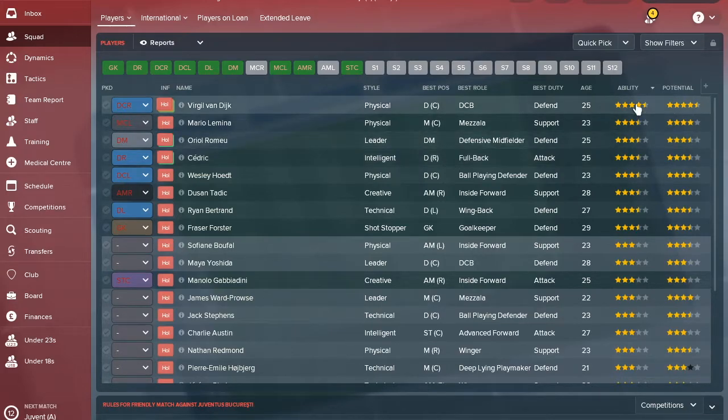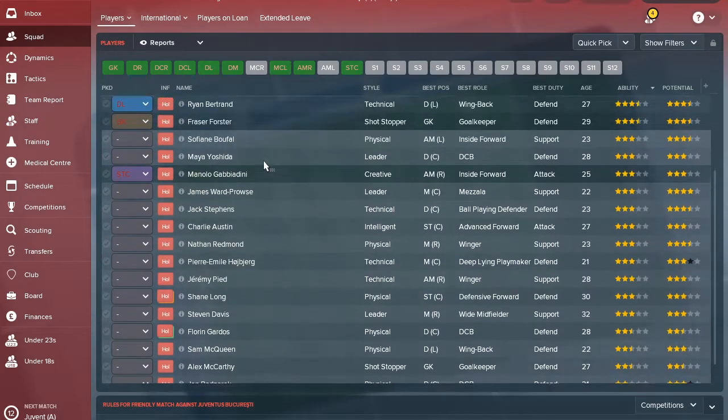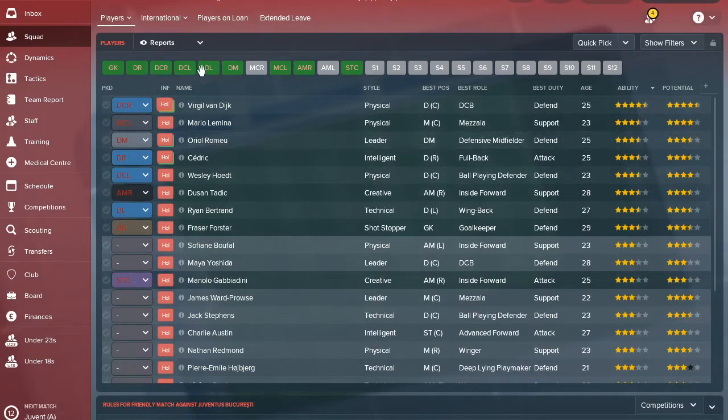Looking at the assistant manager's report, the players marked already have Premier League-level ability or above - that's the standard to aim for. We're not aiming for decent players anymore; we should be above that, targeting top half and Europa League football. The 4-3-3 makes the most sense: Dusan Tadic suits right winger in his best position, and Gabbiadini is the only quality striker in the squad.